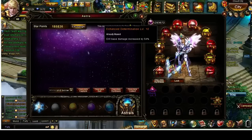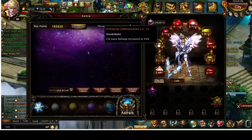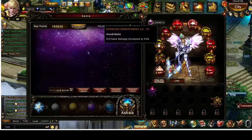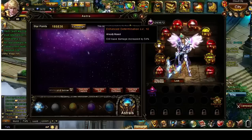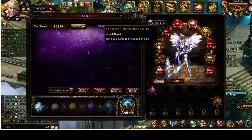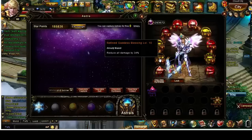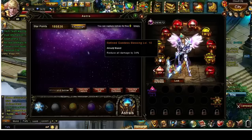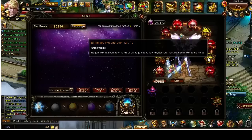For example, Enhanced Determination increases crit-based damage. It does not improve your crit rate at all, but when you do land a crit hit, it will do more damage. And obviously Goddess Blessing, which reduces damage taken, is very, very important — but it does not provide any BR or any stat boost whatsoever.